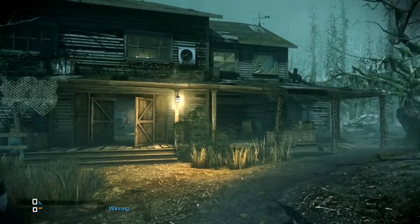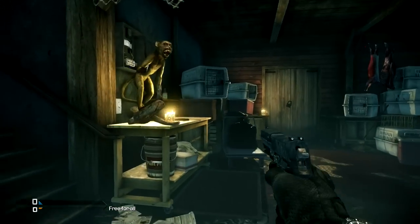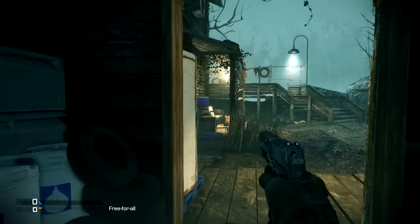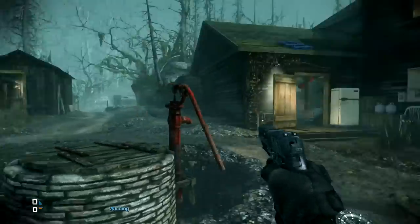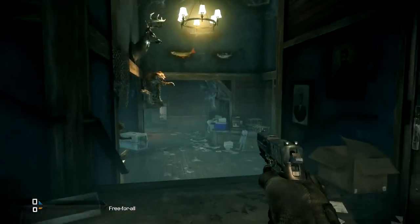Hey guys, Drifter here. Today I've got a video about all of the movie easter eggs in the new map Fog. This is a map in the Onslaught DLC. I've been doing a lot with it on my channel, but there are a lot of easter eggs in this map — and I do mean a whole lot. Some of them are active, some are passive, some are movie easter eggs. Today I'm going to go over every single movie easter egg in this entire map and show you all of the work that went into it.